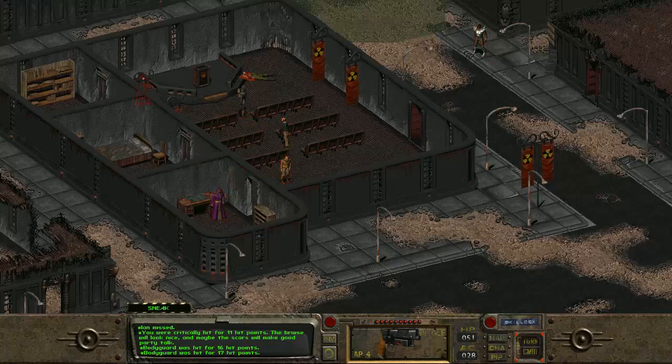I was hit for 11, but we've got plenty of hit points left. Bodyguard was hit for 16. Now we do get another shot as well - hit for 17. This bodyguard is pretty tough, actually. Let's get a little bit closer. Hit for 18 points and was killed. Can we end combat now? Hopefully we can. There we go, beautiful.